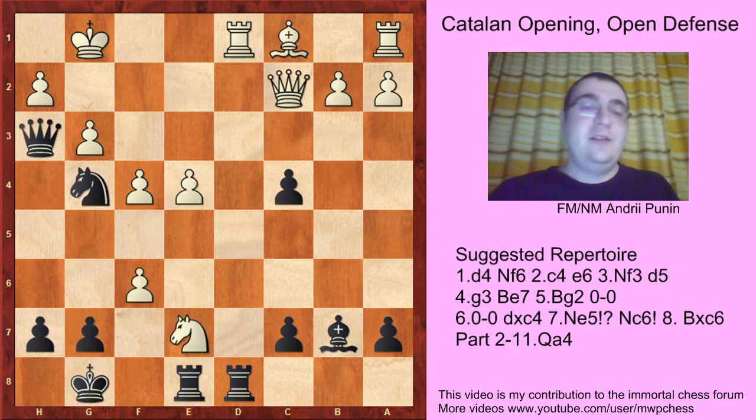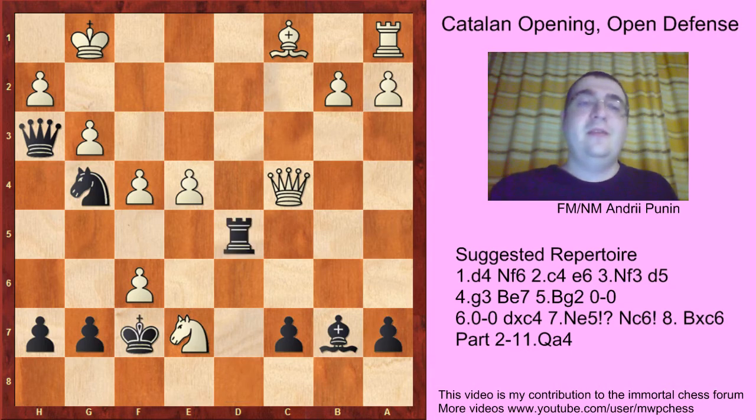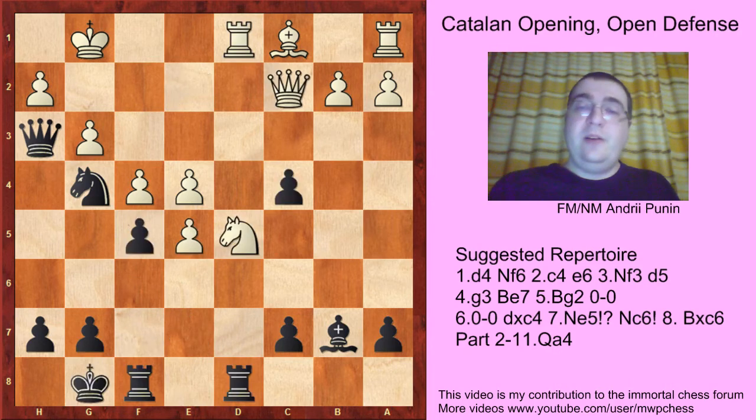So Ne7 was white's idea: Kf7, Rd8, Rd8. The idea Rd1 is also very nasty — no, Bd2 — so Qxc4, and here comes the shocking Rd5, and white just loses. Qe2, Rd1.